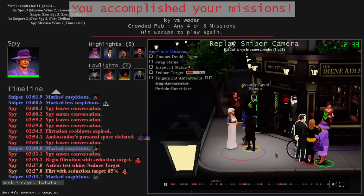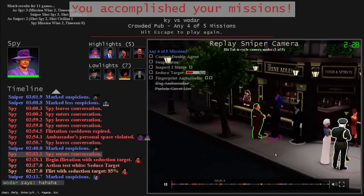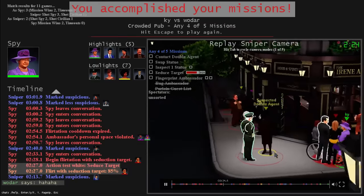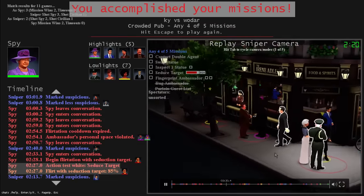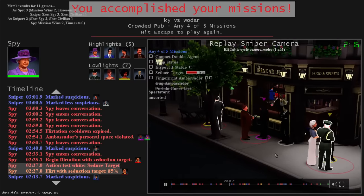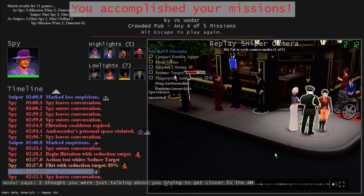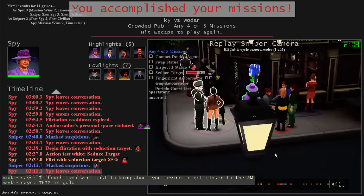Can you bluff and lowlight people you find suspicious? You could, but the spy cannot see who is high lit or lowlit - otherwise that would be too much information, it'd be overpowered. Sometimes the sniper will bluff by hovering the laser over someone for a second to make the spy feel more confident about fucking up.